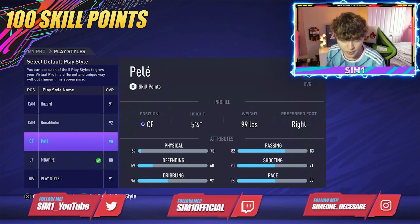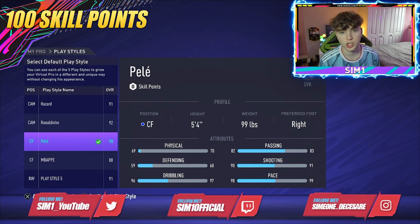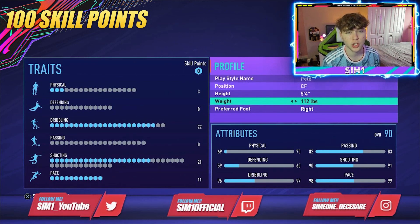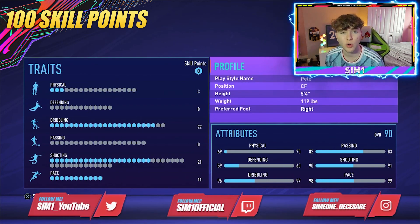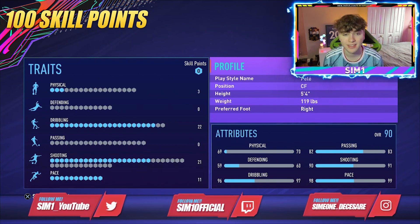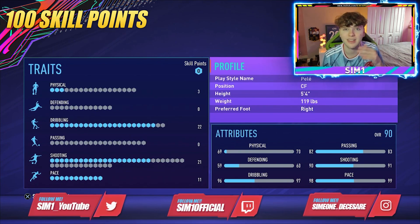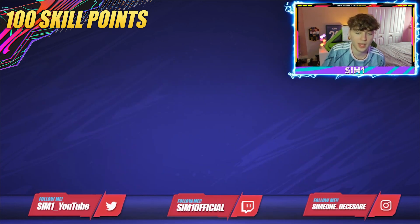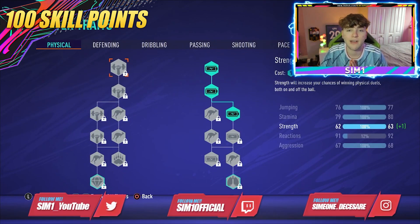Here it is — the 100 skill points build. Five foot four, 119 pounds. Overview: 98 pace, 96 dribbling, 90 shooting, 82 passing, and 69 physical. This build is insane — the best center forward build you'll find on YouTube for FIFA 21 Pro Clubs. Let's get into it.